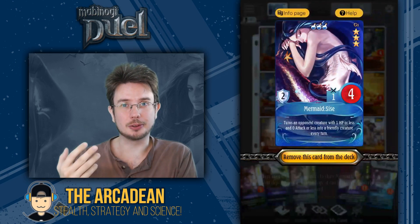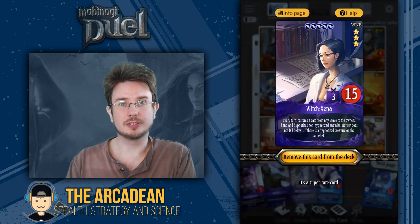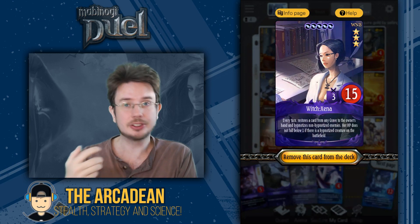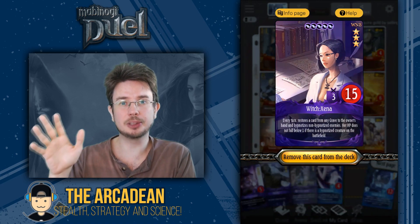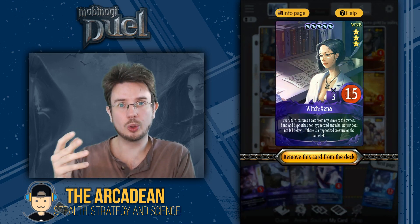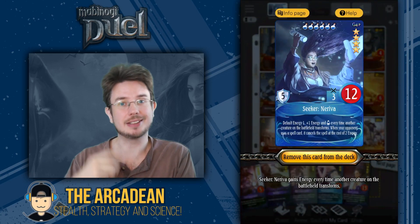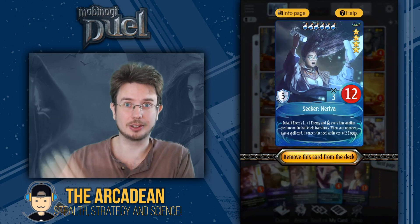Speaking of which, Mermaid Scythe herself — we'll go into more detail on her at the end of this little analysis. Then Witch Xena: she works very well next to Nereva. Her Hypnosis also allows Scythe to pull Hypnotized Creatures onto your side of the field, and she's just excellent at shutting down enemies in general. You'll generally be using her either as an alternative to Petrification and Stone Curse, or as kind of a late-game cleanup crew. And then finally, we have Seeker Nereva, because you really need to protect Scythe and Xena from spells, and with all of the transformation going on, Nereva's energy is just going to skyrocket if you're playing it right.